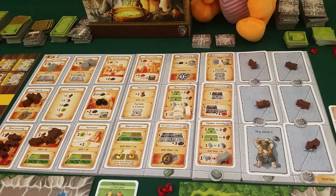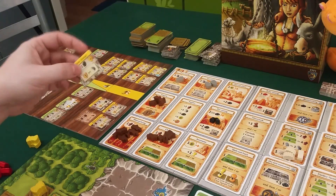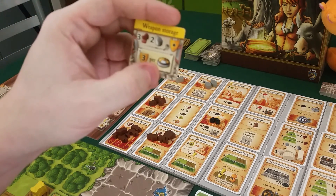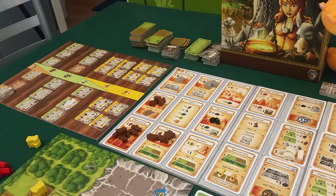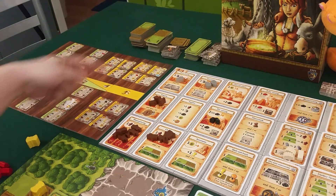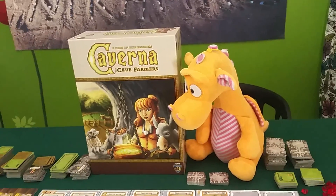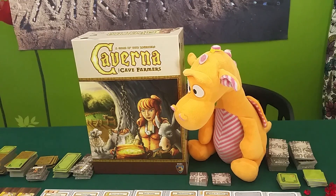You just keep going for five more rounds, getting more workers as you wish for children and more buildings built. There's a bunch of buildings here - this one gives you one point at the end for each stone you have, and this one gives three points for each dwarf with a weapon, which can be a lot of points. As you play you'll learn the tiles and different strategies to combine moves for the most points. With more people I'd recommend four players - it's perfect, with more spaces and more competition.